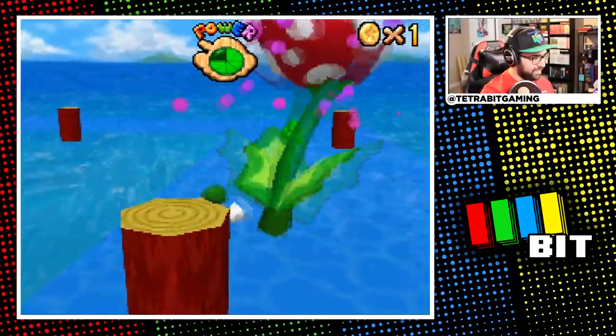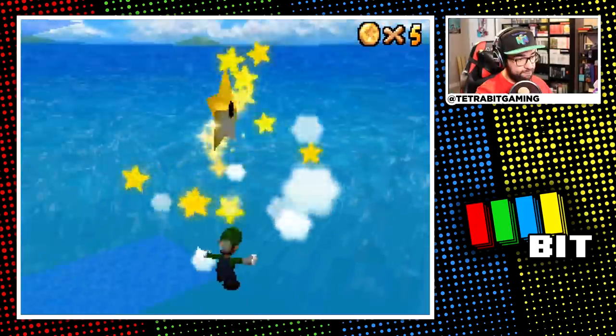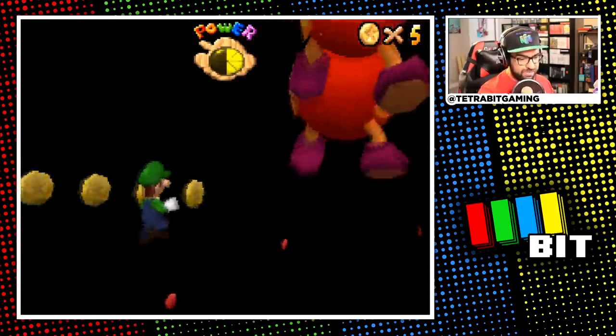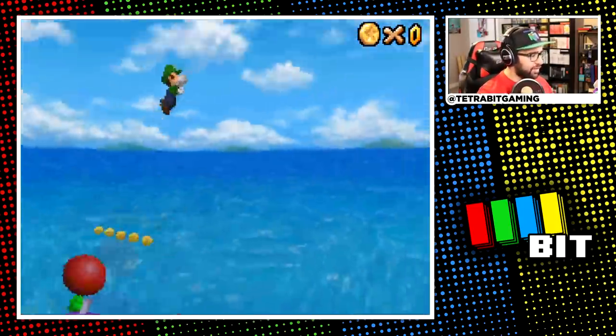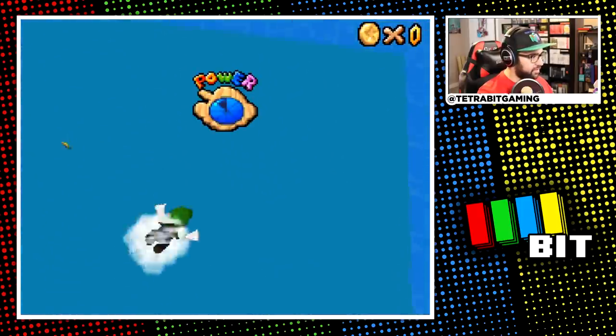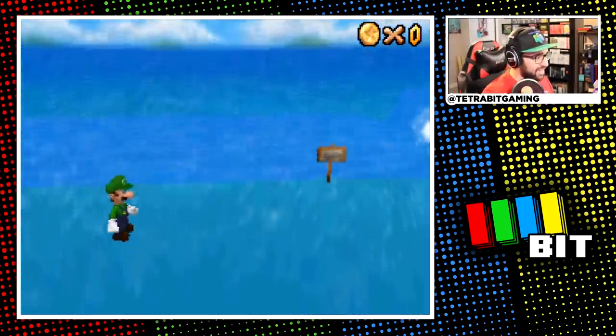Tiny Huge Island is next — one of my favorite courses. I made easy work of the piranhas, got the star on the side of the mountain, and then went to fight Wiggler in his cave — hard to see where I had to go, but Luigi's backflip helped, yada yada, you guys know the drill.